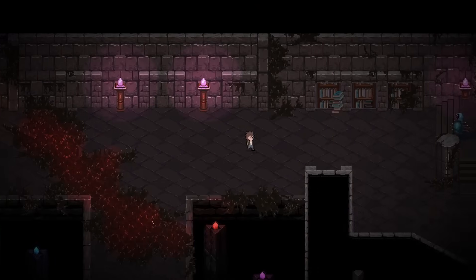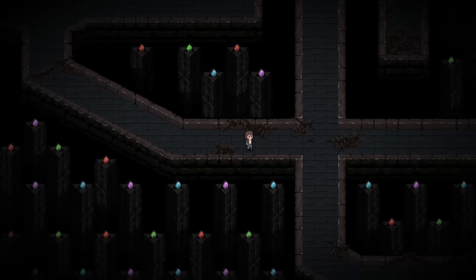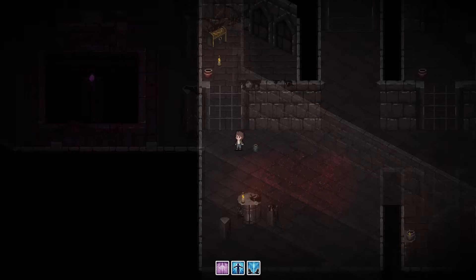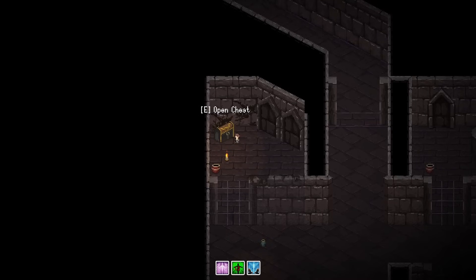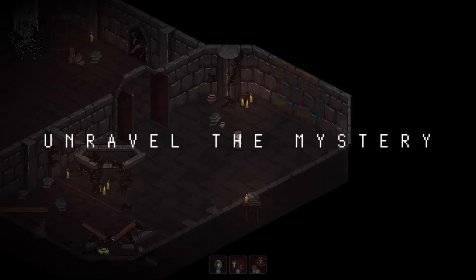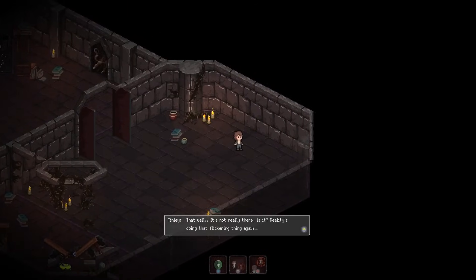A pixel art adventure where puzzles and identity intertwine in fascinating ways — this is Shadow Alchemist. You start in the depths of a mysterious dungeon with a simple goal that quickly becomes much more profound: not just to escape, but to discover who you truly are. The game boasts an engaging alchemy system where you'll gain abilities to shrink yourself down, become temporarily invincible, or create duplicates, transforming standard puzzle solving into something genuinely innovative.